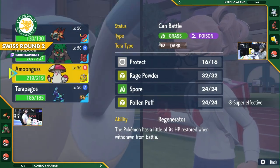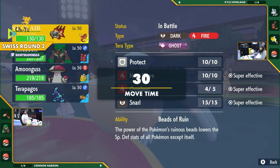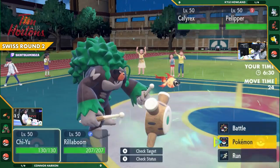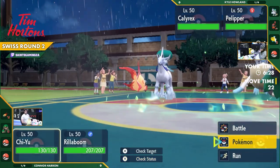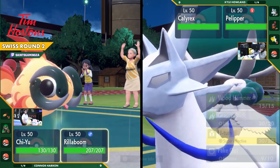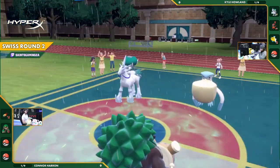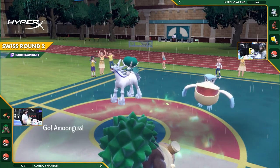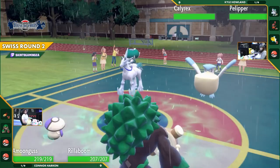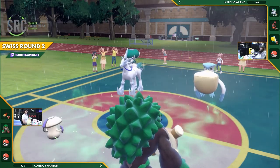That was an absolute swing — the Protect, that defensive play from Kyle was absolutely impeccable. Rain is set up by Pelipper, everything is going his way. Connor's Chi-Yu is now forced to swap out. He looks like he's hovering Amoonguss, then goes for U-turn to get a double switch. Chi-Yu wasn't going to get much done there — it would have just eaten a solid shot from Pelipper. Amoonguss comes out ready to tank.